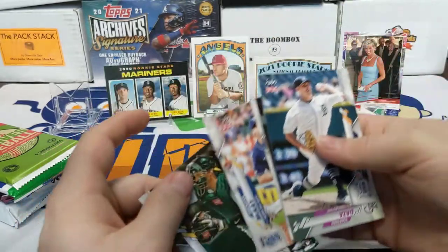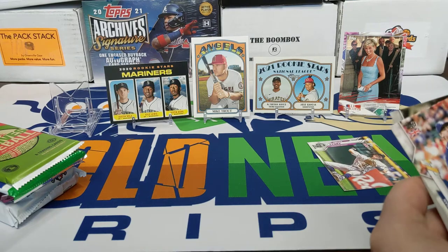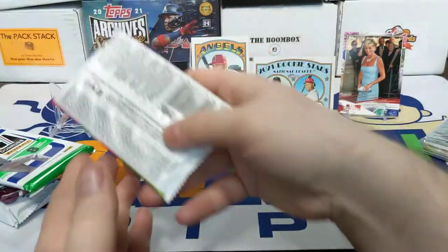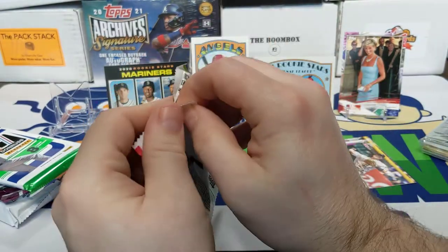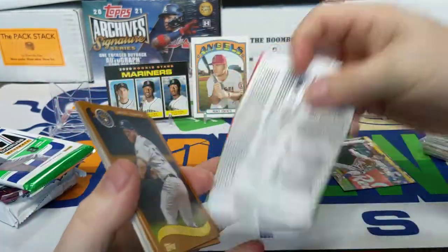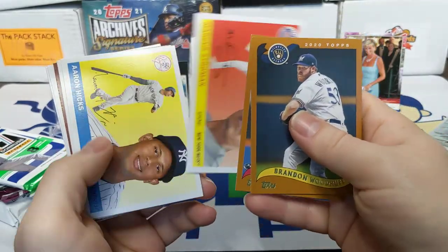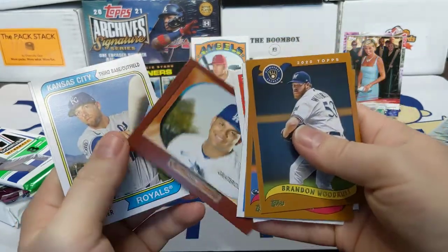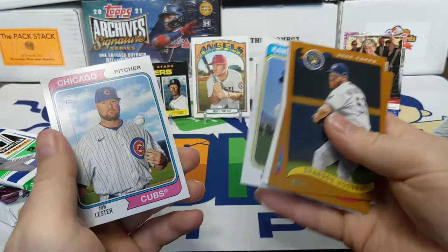A Brendan McKay rookie card and a Sean Murphy rookie card — got a couple of rookies out of there. This is kind of like Topps Chrome — it covers Series 1 and Series 2, so you've got all the rookies to pick from. Moving on to 2020 Topps Archives, hoping to get a nice parallel — really like the parallel colors in here. We got Brandon Woodruff, Marcus Stroman, Aaron Hicks, Rafael Iglesias, Bruce, John Lester.